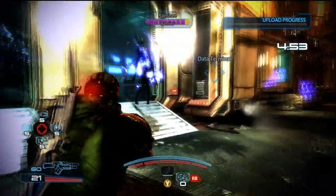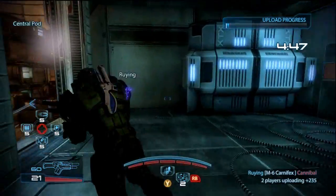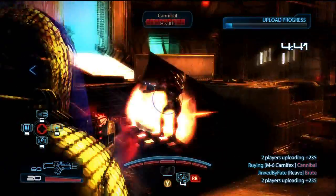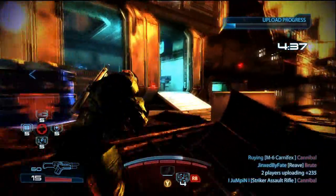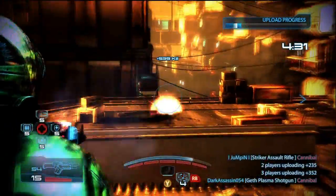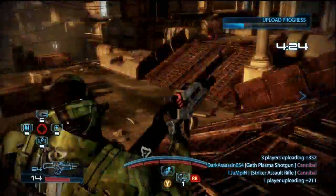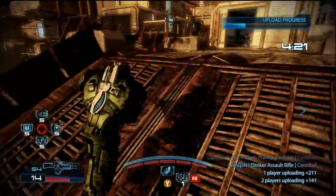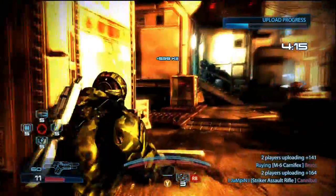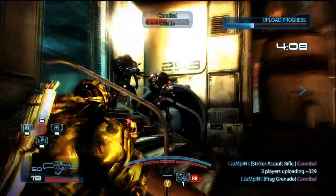Right here we've got an upload, and that sucks. Reapers are really really annoying if you have an upload. The Banshee spawned right next to me, so I'm going to attempt to get it to follow me. It just ain't going to happen because it's coming after the upload right away. Now we're going to try to defend this whole area. Once the Banshee gets in here, you kind of have to get out. If you can lure the Banshee out of the room and go back in, or if you have one person have the Banshee chase them around, that's going to definitely help.